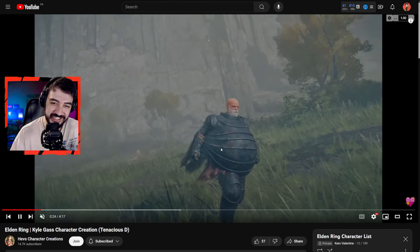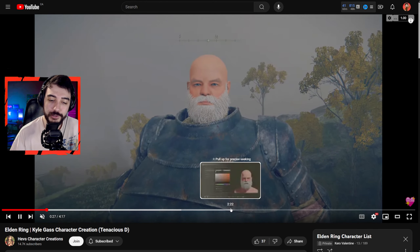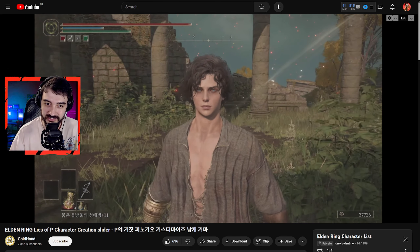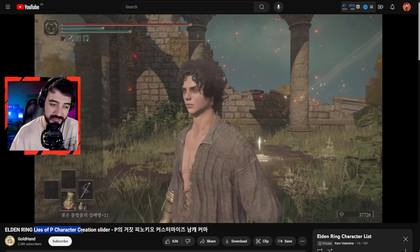I'm sure after a week or two with the DLC being out a lot more people will be creating more contemporary characters — just a fabulous looking Astarion right here. Here is Hagrid, another character I've seen a lot, but Heves did the best job with him — this looks pretty much perfect. If you like to play as dwarves in these games, this is the perfect template for you.